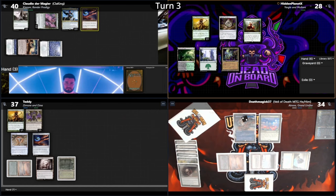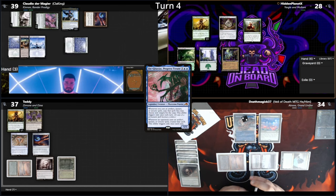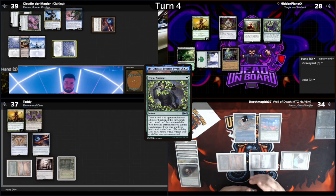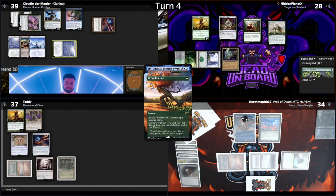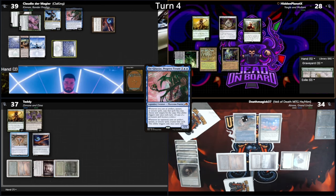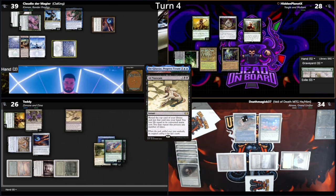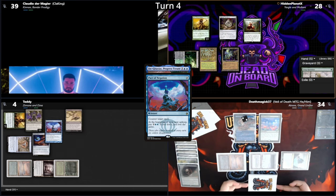Teddy imprints a March of Swirling Mist under the Mox, having to discard a Scalding Tarn due to hand size. Because every player can search, I hope no one has an Opposition Agent. Claudio grabs out a Snow-Covered Island, with his best play apparently being a Jetmir's Nexus — Progress Tyrant. Hidden does have a response, cycling a Veil of Summer and giving a card to Death in hopes for a Force of Will, but no such luck. Hidden follows it up with a Crop Rotation, sacking his Forest and giving another card to Death, grabbing out a Gaia's Cradle. Hidden and Death pass priority, and Teddy taps 5 to cast an Ad Nauseam. Death draws and Teddy starts flipping. He reveals quite a few cards but his life starts dropping, ending the Nauseam at 4. Not wanting to deal with the Praetor, he Pact of Negations it. Death draws and the Praetor is countered.